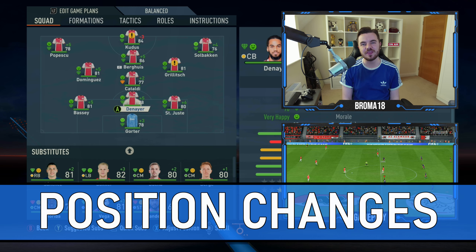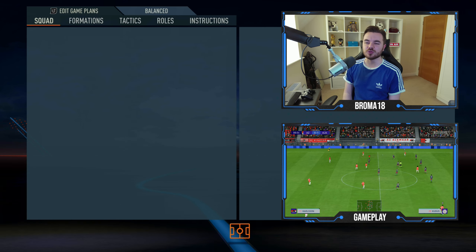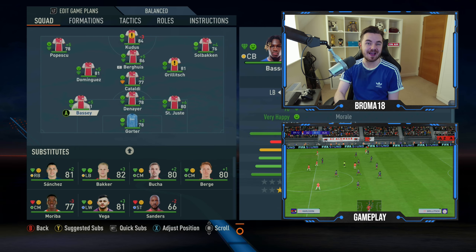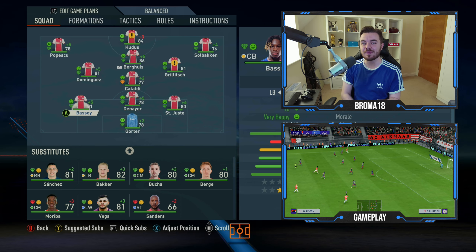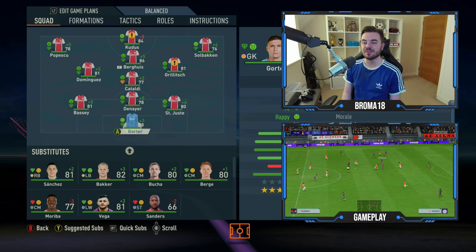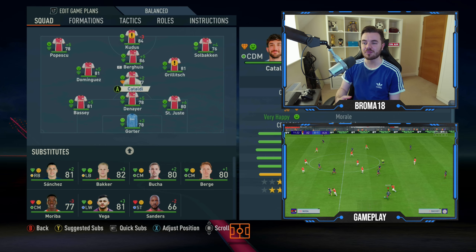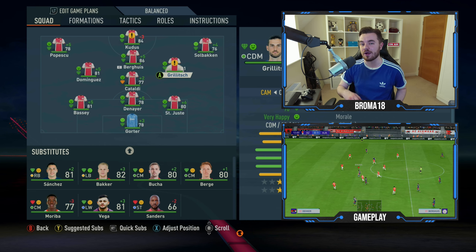First things first, let's talk about the positions. We've got this 3-4-3 here and there are a lot of position changes. With the back three, Calvin Bassey is actually changed to left back — we're trying to get him further forward contributing to attacks, playing that hybrid centre-back role. In the midfield, we've got a defensive midfielder, a left central midfielder in Dominguez, and then with Grealish on this side we've actually got him at RAM.